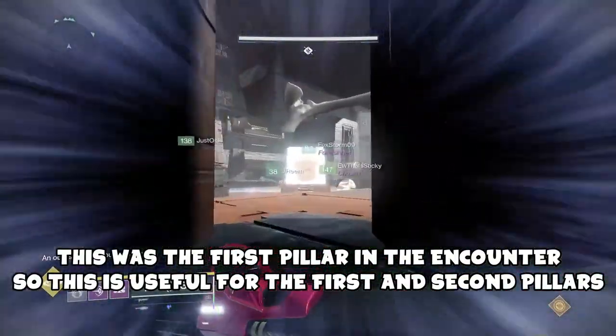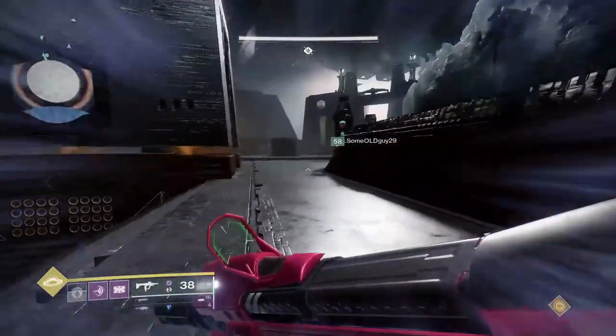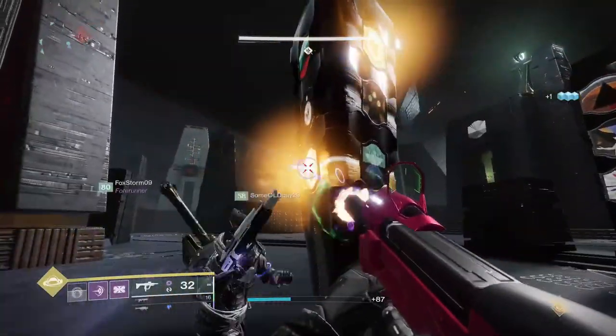As you can see by the gameplay, the three symbols were worm, flea, and black heart. So I just shot worm, and only worm glowed, which means it's the correct pillar. If it was the wrong pillar, the whole thing would have glowed.